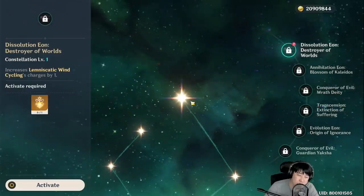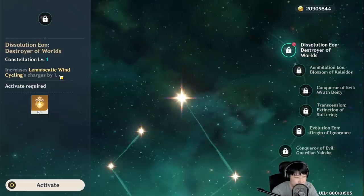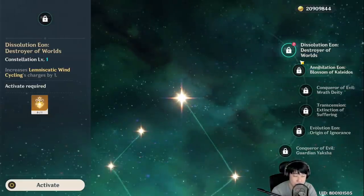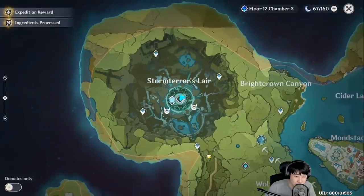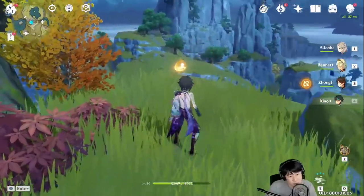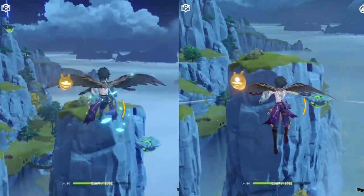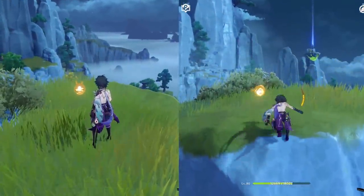Let me emphasize again: spending in a gacha game, $200 for this? I'm not so sure, because if you keep farming and get nice artifacts, you should be good. What you can do with the extra E charge — besides more damage — is use it for exploration. If you don't have Venti, use Albedo's elevator, climb up, jump, and use E while flying. It helps you travel further. That was C1.